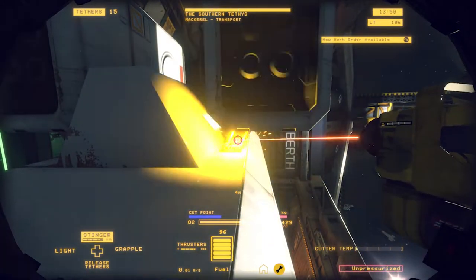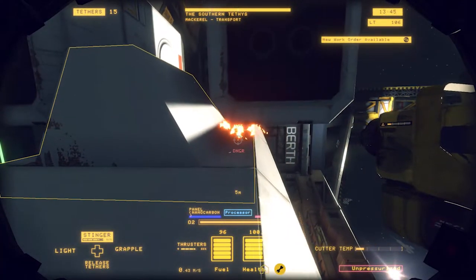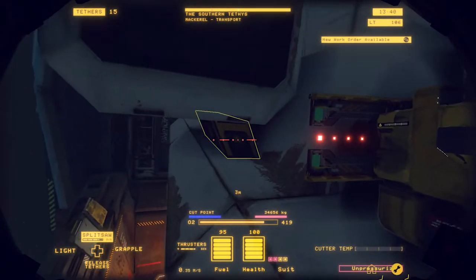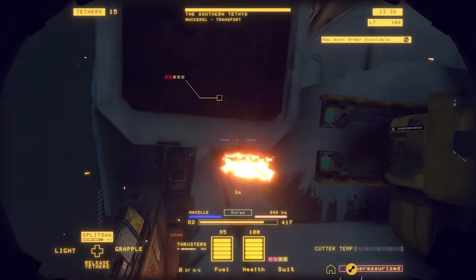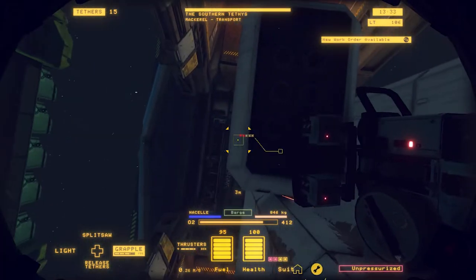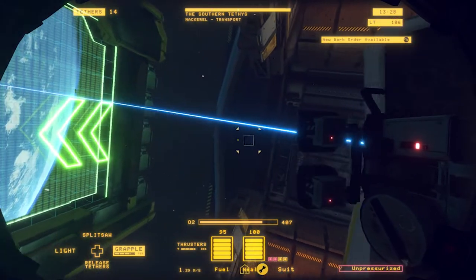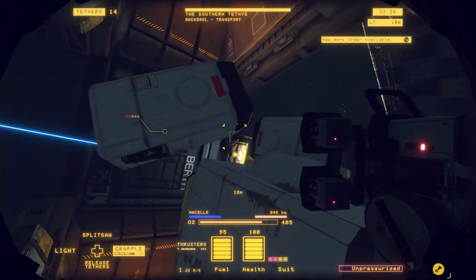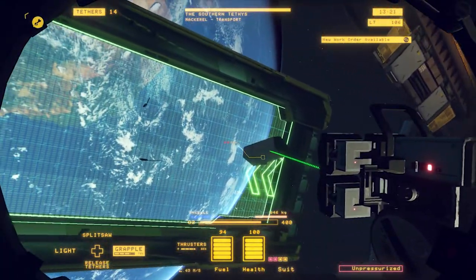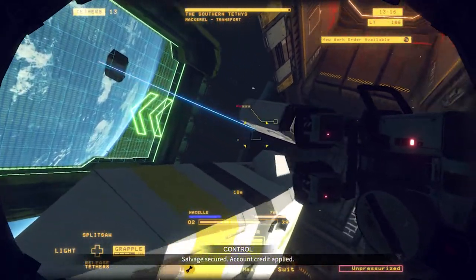I have this pinpoint laser here that I can use to cut through those attach points. I like to live dangerously, so I tend to use the split saw — it's faster. I can move these things around with my grapple gun, but that's really heavy. I can also attach a tether. These tethers are almost like the space elevator concept — super high tensile attachments that can pull these things towards the barge where I make some money.